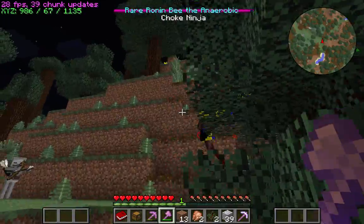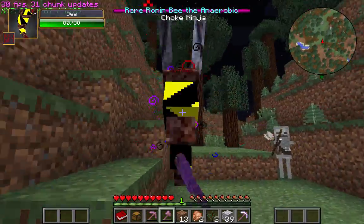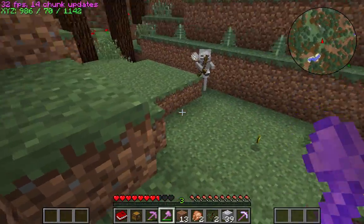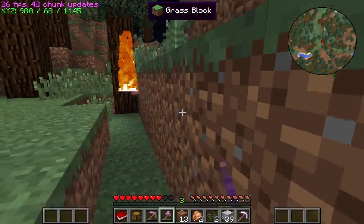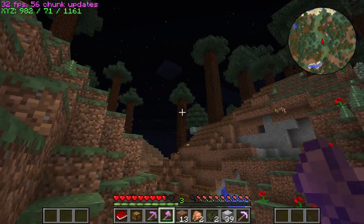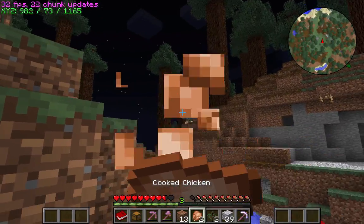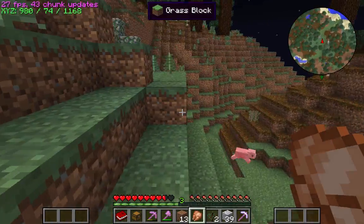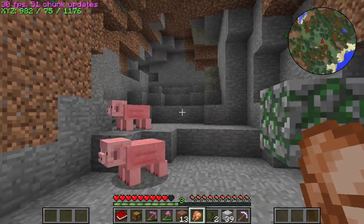Wait, wait — that's a rare bee! I can't hurt it that much. I just killed it. Oh, that's a flying mob. I love how there's like these little moss stone things, because I don't think you can craft moss — Mossy Cobble.